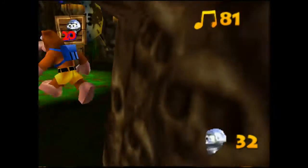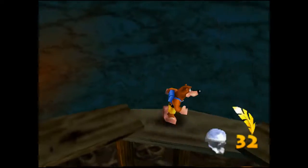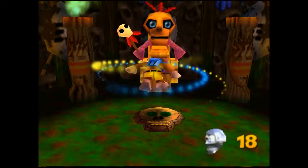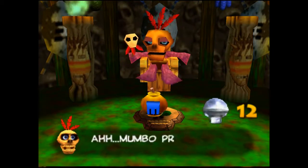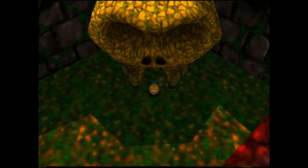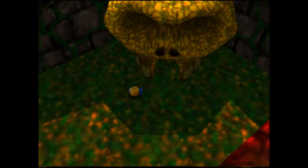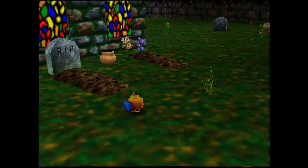Oh, there are notes inside his hut. Just one gold feather — that's it. Wow, you're greedy, Mumbo. So I'm a pumpkin — yes, I would make a good soup. How many was that, like 25 Mumbo tokens? So here's hoping I can find 28 more before my next transformation. The good thing is this is my second to last transformation ever.